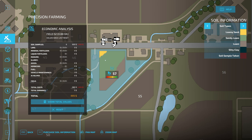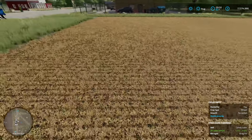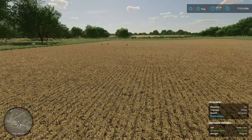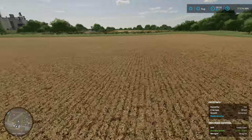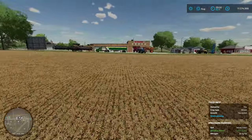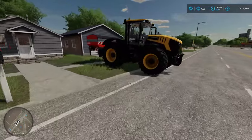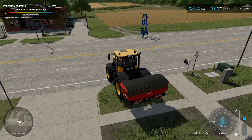Now that we have our soil samples in, on the bottom right-hand corner we have the precision farming tab showing the soil type and pH value of the soil you're in. It says good but it's not exactly perfect, so we're going to spread some lime on this field. Don't pay too much attention to nitrogen level just yet — I would recommend not putting fertilizer in the field before you plant.